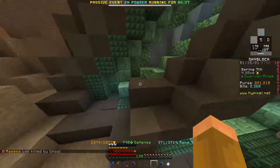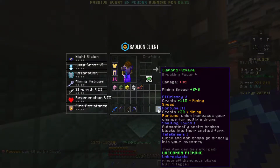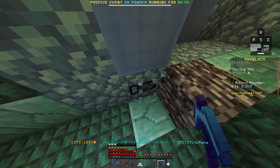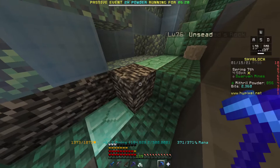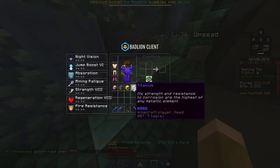Most notably there's the mithril stuff here, which is the new ore. They actually updated mining entirely — there's now a Breaking Power system on pickaxes, and you need Breaking Power 4 on your pickaxe to mine mithril. Once you break it, it turns into bedrock, and there's a rare chance it'll turn into a titanium block, which is a white coarse block. You then break that with a pickaxe of Breaking Power 5, which is the mithril pickaxe and above, and you get titanium.